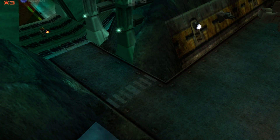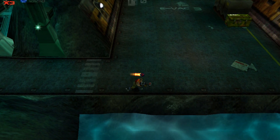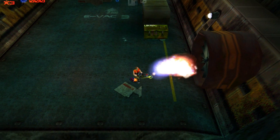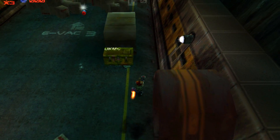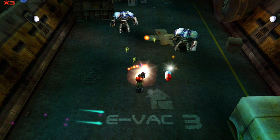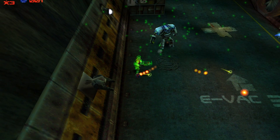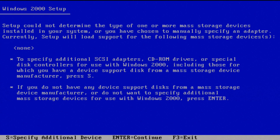When installing Windows 2000, what stood out is that the installation screens at the beginning of the setup procedure are pretty much identical to Windows XP — you can definitely see the DNA shining through. Unlike Windows 98 or Millennium, you can't install Windows in IDE mode if you have a SATA controller, so you need to press F6 at startup and have a storage driver on a floppy disk.